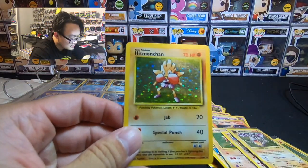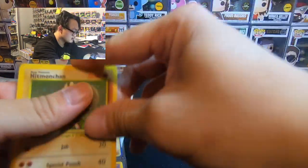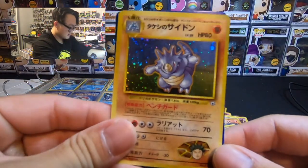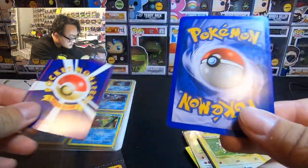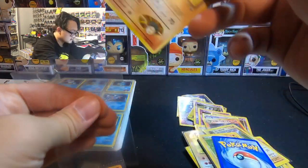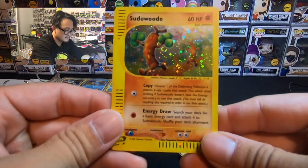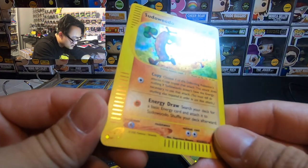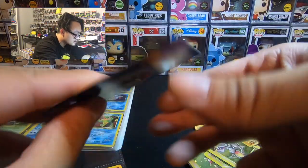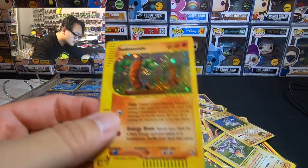I don't think any of these are shadowless to be honest — this one's shadowed. If there was a shadowless one, y'all can correct me. And then a Rhydon. Let's put this right here. I'm going to put these in the actual top loaders that you have to send to PSA. Sudowoodo — that looks pretty cool! Look at that, it's even holo right here. The back's okay, it's a little dirty. Front's pretty okay too actually.